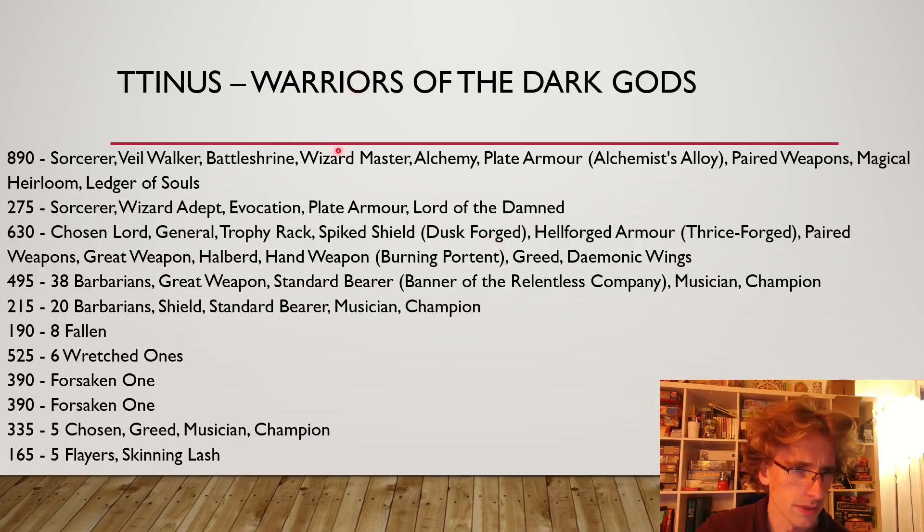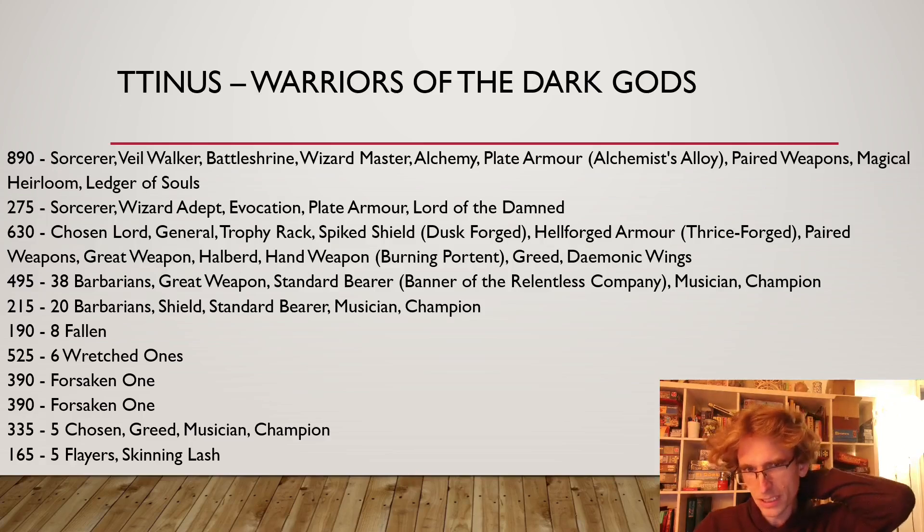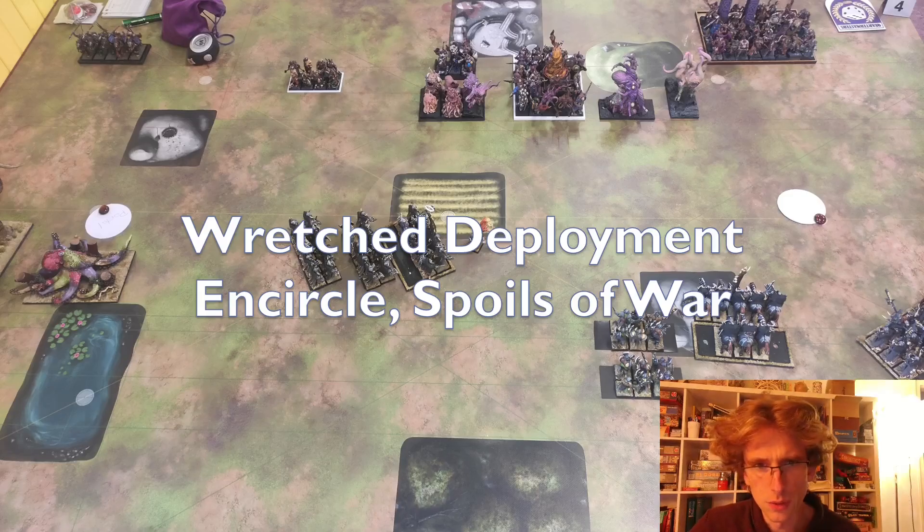My opponent is playing mostly two blocks of Barbarians, a Chosen Lord Rocketman build, and quite a lot of points invested into magic, Ratchet Ones, Forsaken Ones, and some small support units. Obviously Lord of the Damned, because if you play six Ratchet Ones and two Forsaken Ones you probably need Lord of the Damned. I'm going to call his army the Ratchet Army and mine Hellmore.